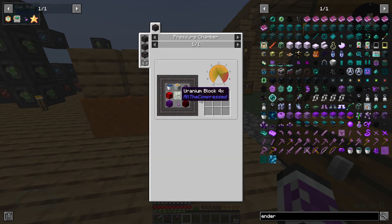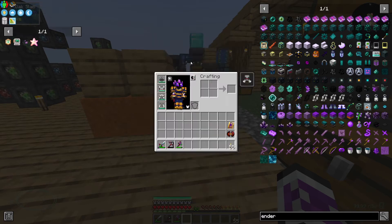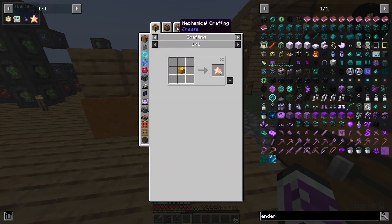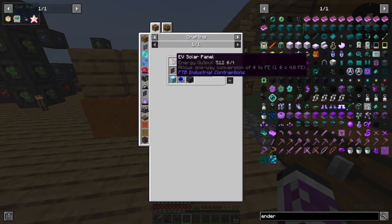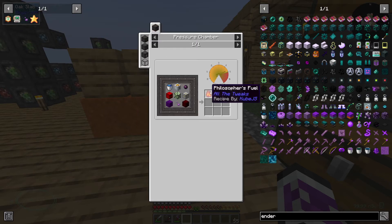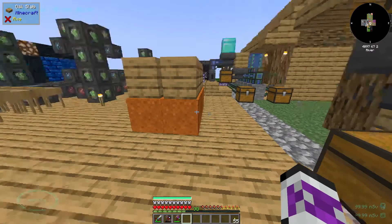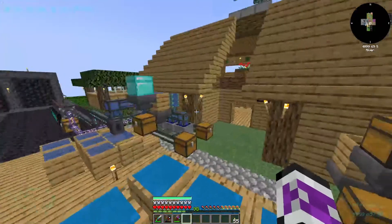And just looking through all of these more complicated recipes left. Some of them are going to take a little while, like Uranium block times four, or Netherite block times four. But a lot of these things I can just put through the crafting recipes and probably just queue it up. With a handful of exceptions, like the Singularity — I'll have to bother with the Matter Condenser. Or the Philosopher's Fuel — I'll have to bother with the Pressure Chamber. But otherwise, if I just make all of the recipes, I might know what I'm doing next video.